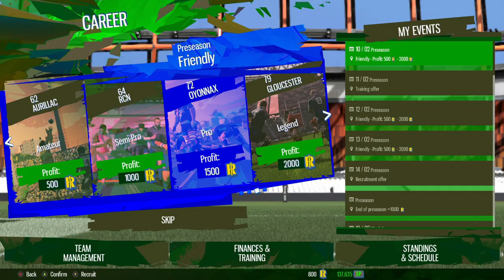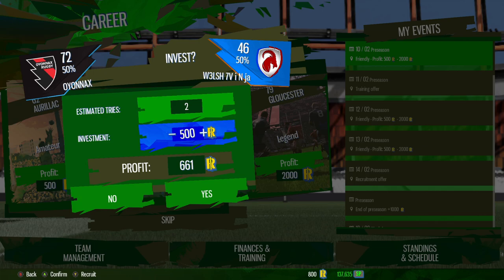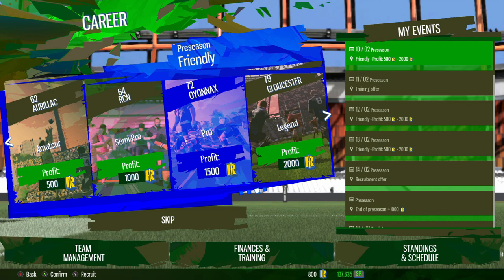When you actually pick one of these teams to play, it comes up with a new betting system — an added way where you put in a specific number of tries you believe you will score against this team, and basically bet on achieving that goal. So if I want to put in two tries and bet 500 R points on it, I'll get 661 back — a bit of profit — even though I actually get to win the game. And on top of that, you still get the 1,500 for winning the game, which is all very useful.